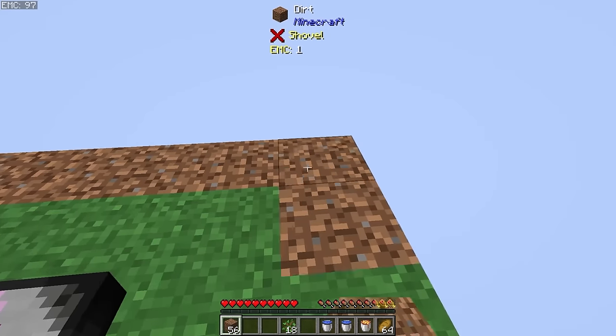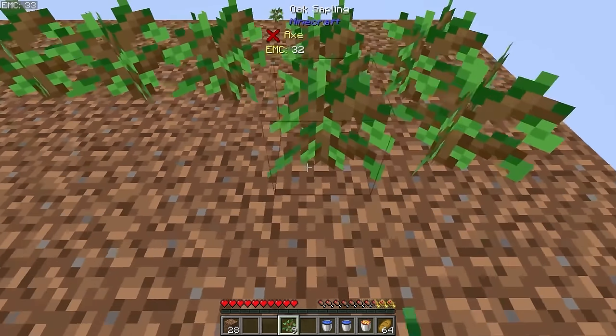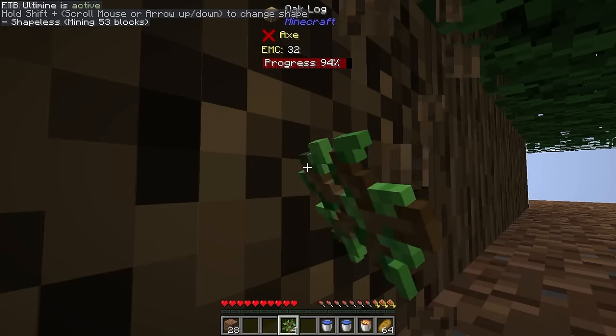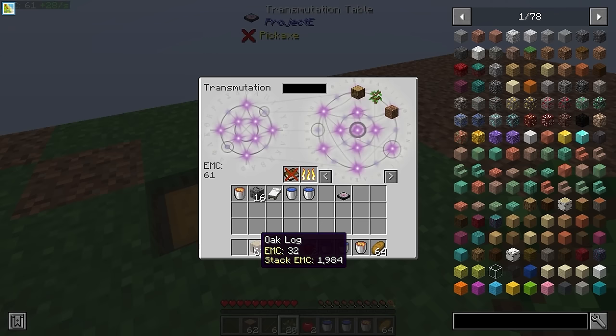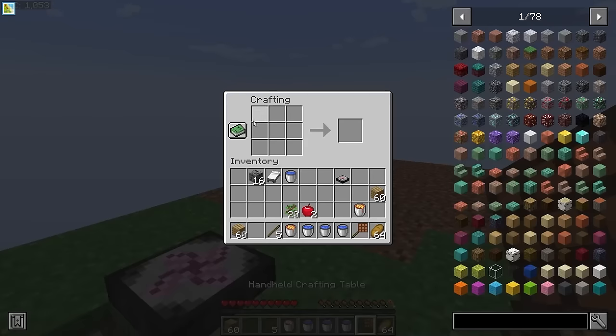Another wonderful thing is that dirt has got an EMC value, so in theory we now have unlimited dirt for base expansion. So let's expand. And now that we've got a bigger island, we can plant down some saplings, do a little bit of twerking to boost their growth, and ultamine for a bunch of logs. Oak logs have got a pretty decent EMC value for early game, so this is how we're going to be farming EMC, at least until we start producing our own crystals. Let's make ourselves a crafting table, combine it with a stick, and now we have a crafting table on a stick. Genius!